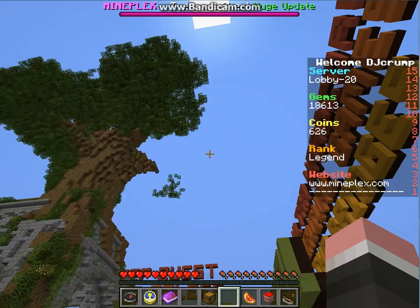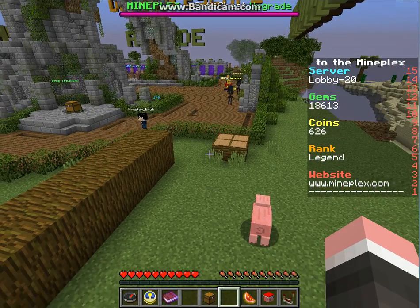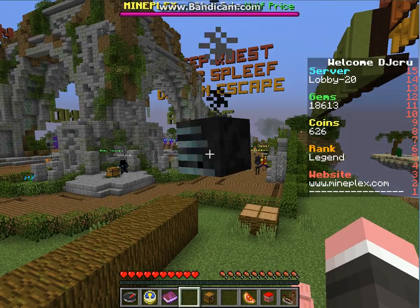The first gadget is the Wither morph. As you can see, the Wither doesn't want me to touch the floor — try to go down, no. So as you can see, that's the Wither morph, and as a Wither morph you are not supposed to do this.